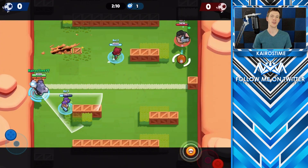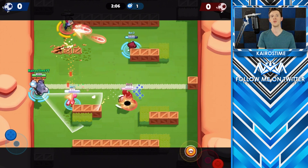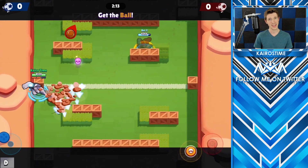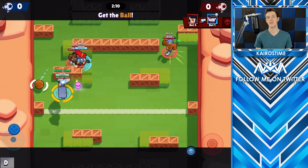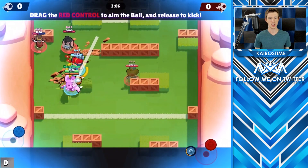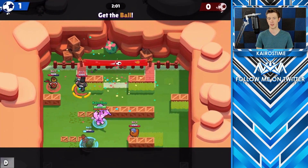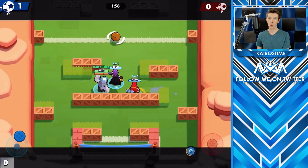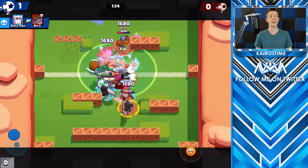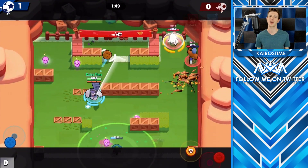Frank is decreasing his main attack range from 6.33 tiles to 6 tiles — still the fifth shortest attack of all brawlers, but a significant change. His super range is also decreasing from 7.33 tiles to 7 tiles. Additionally, if he picks up an extra soul while already having the rage benefit from his star power, it will now refresh the duration of that star power — which could be a buff or nerf depending on the situation.